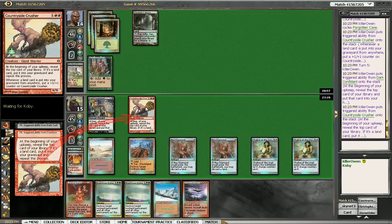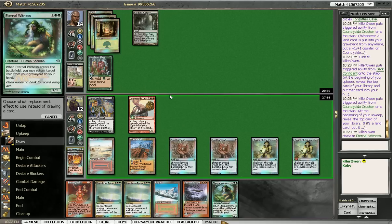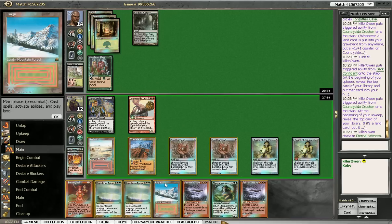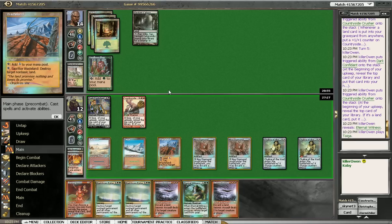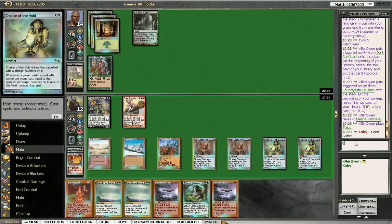Place Countryside Crusher on the stack first. We're going to draw Witness, so it doesn't matter. We don't want to draw that. I think next turn we'll want to draw that though. Just trying to debate what to do here. Good game.